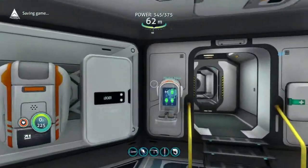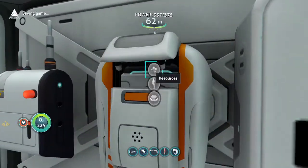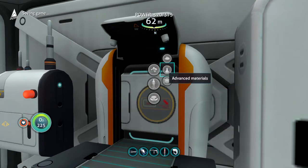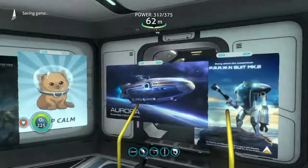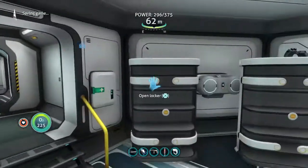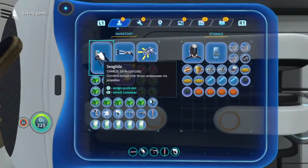We're back. I have to get the stuff from my prawn suit, but first I want to make ion batteries. If I don't have any silver then I'm just not gonna do it right now.